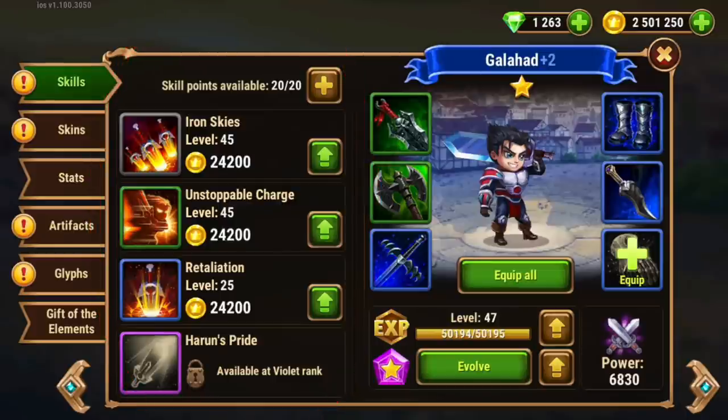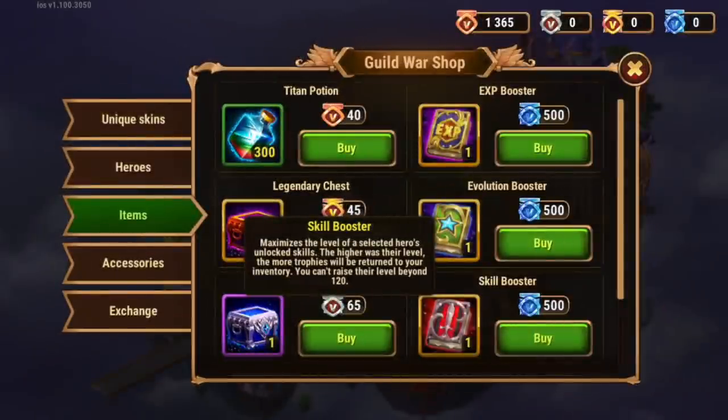The Skill booster will raise all of a hero's skills — all four, or whatever skills are unlocked. Important point: if you use this on a hero that doesn't have the violet skill unlocked, it won't raise that violet skill. This will raise all skills of a hero all the way up to the max level that hero is. If your hero is level 100, it will raise skills to 180 and 60 respectively. If your hero is level 120, it'll max out all of those skills.